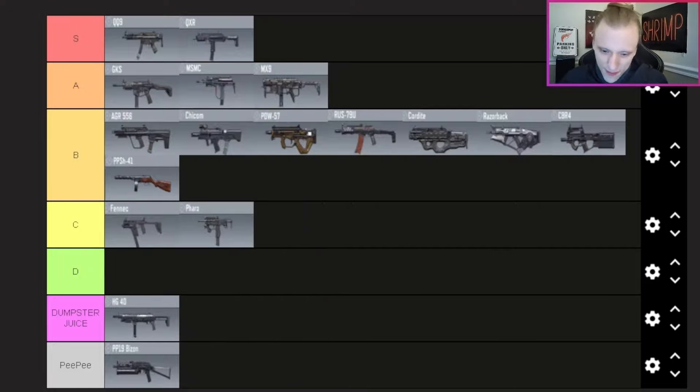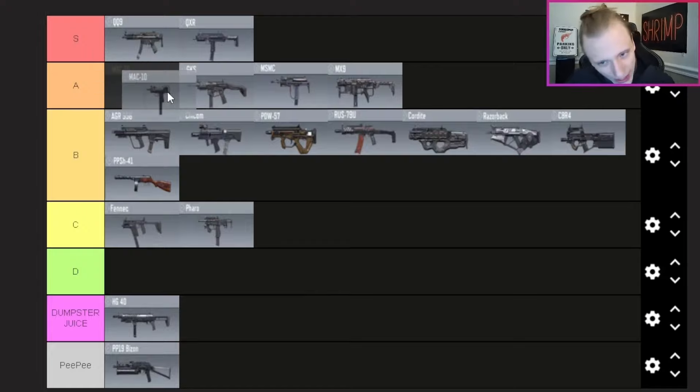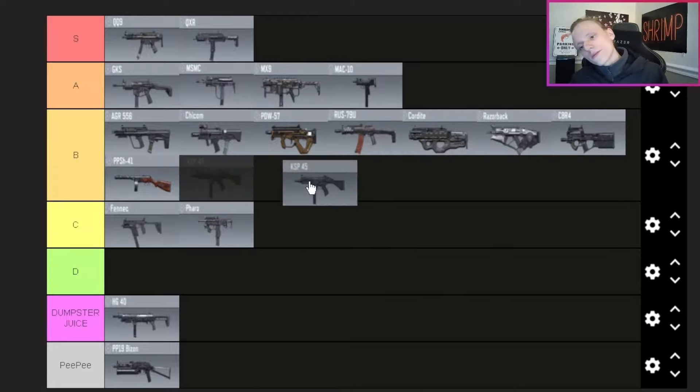The MAC-10 — this might actually surprise some people. I'm putting it bottom of A tier. It's absolutely a fast killer — even more deadly than the Fennec because of the much bigger magazine size, and if you throw hip-fire attachments on it it's absolutely deadly. I do enjoy the GKS, MSMC, and MX9 a little more, but if you need a deadly gun for close quarters and need to kill fast, the MAC-10 is where you go.